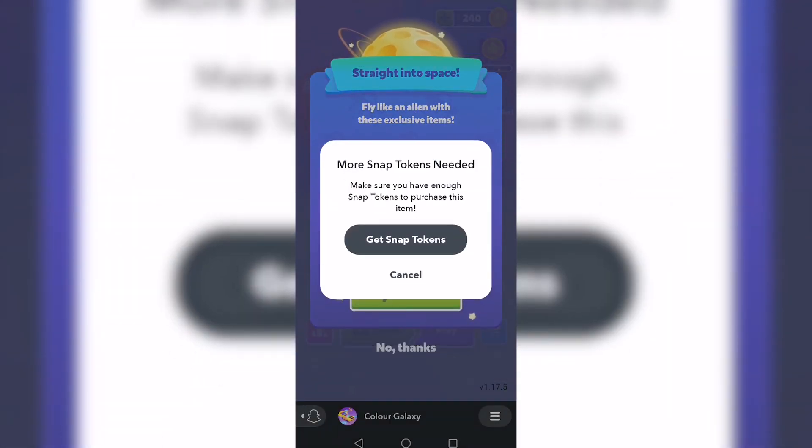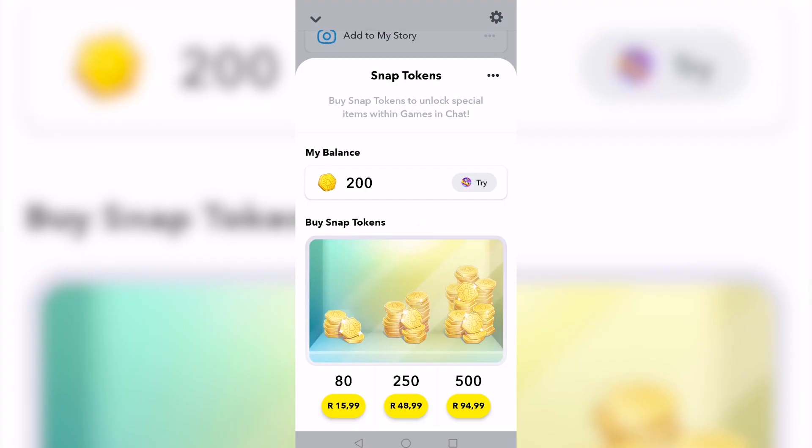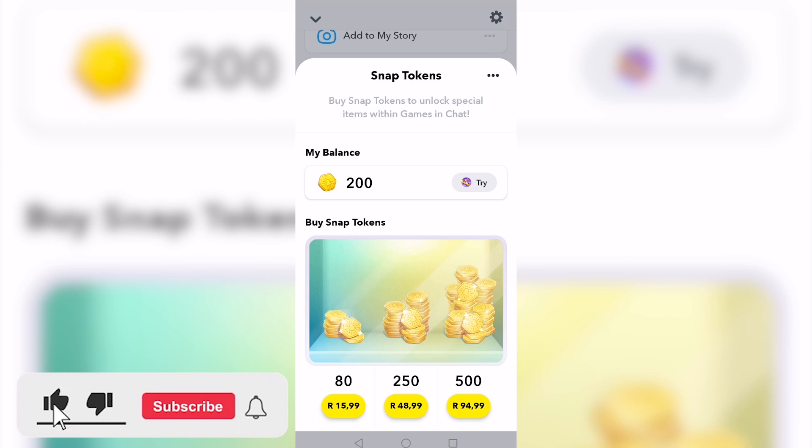If you want to buy the special offer, just tap 'Buy' and go through the purchase process. I don't have enough tokens so I'll tap 'Cancel.' To buy more Snap Tokens, just tap on a package — for example the 80-token pack — and complete the purchase. That's how to use Snap Tokens on Snapchat. If this video helped you out, make sure to hit the like button and subscribe for more.